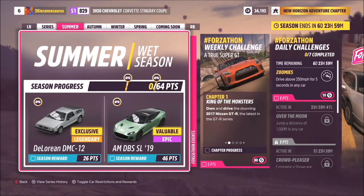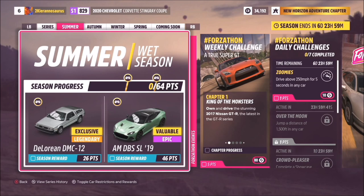For Summer — the wet season — you can get yourself the DeLorean DMC-12 for 26 points. We had one at the studio on the last show, super cool car. At 46 points you get the Aston Martin DBS SL 2019. The Forza Thorn weekly has you spending time with the 2017 Nissan GTR, and all of these give you points toward the DeLorean and Aston Martin.